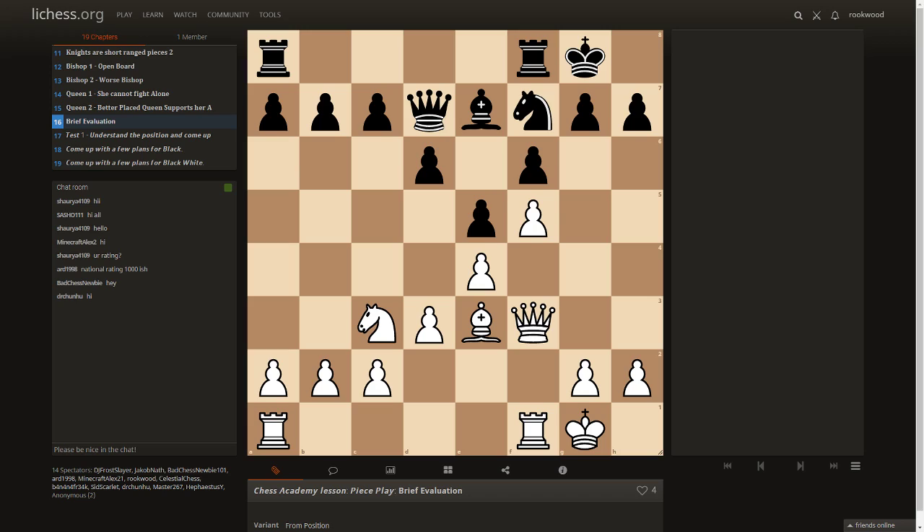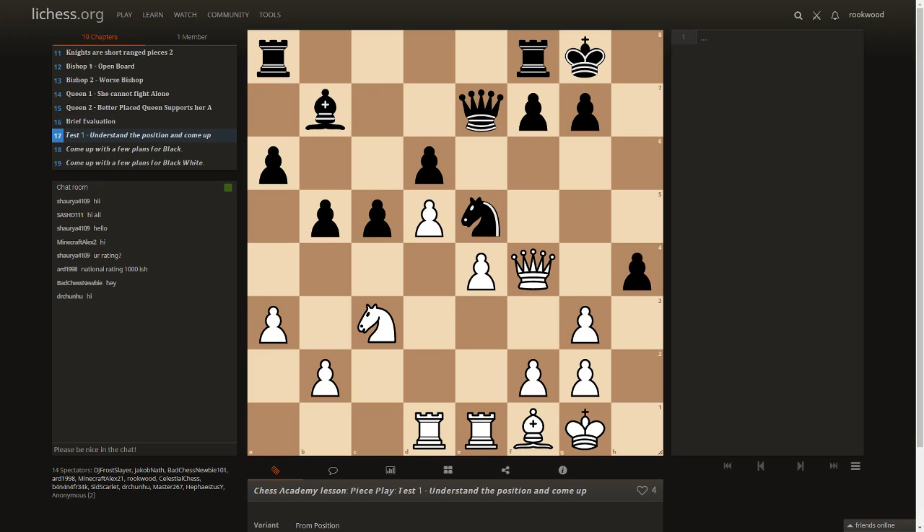Now I'm going to give you a test. Flip the board so black is at the bottom. This is a more difficult position — more for higher levels. It's black to play. I want you to evaluate the pieces, not come up with lines. I'll highlight a piece at a time and you tell me which side's piece is better and why. Starting with the rooks: is white's rook better or black's rook better?